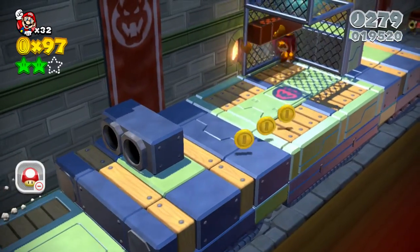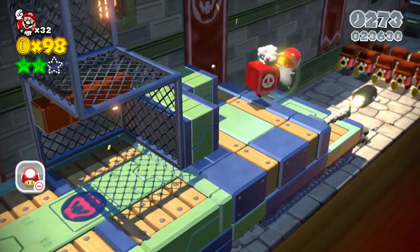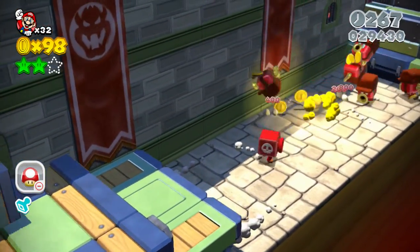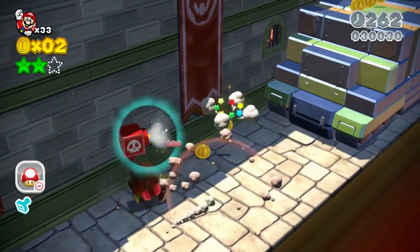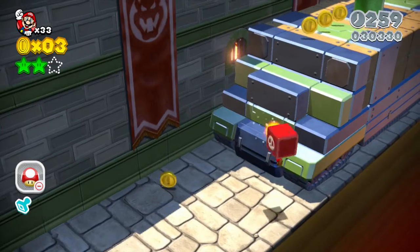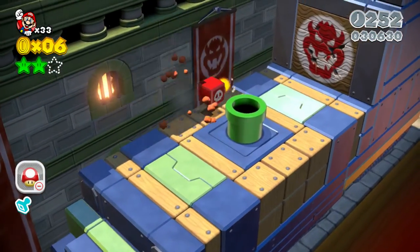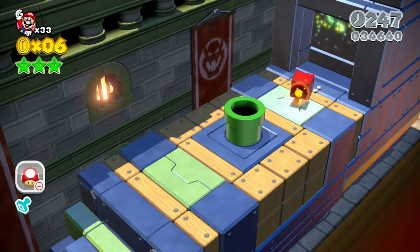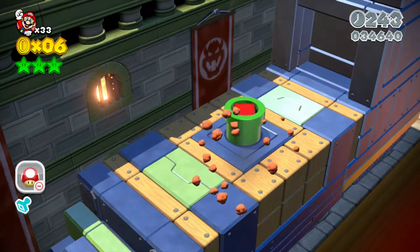Pretty simple. Hidden block right there, which I don't know what it gave me. Pretty straightforward. And look at those guys just — bam — blow away. And we got a one-up as well. So we got to the final part of the stage right here, and your final star is going to be behind this wall. We got all three stars and the stamp.